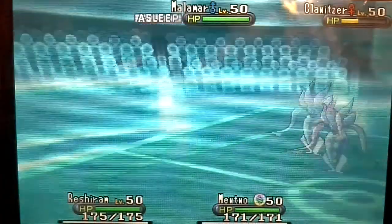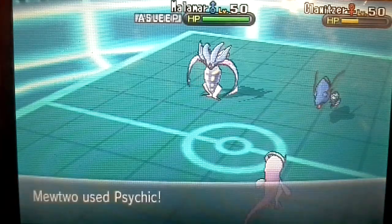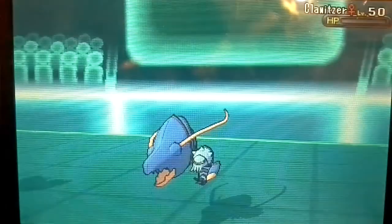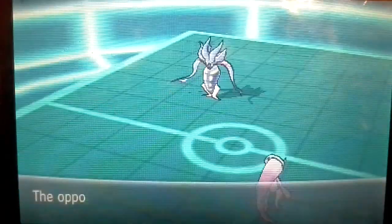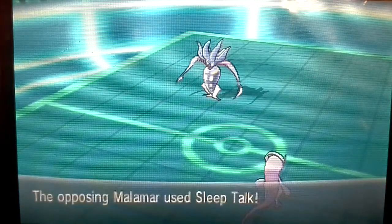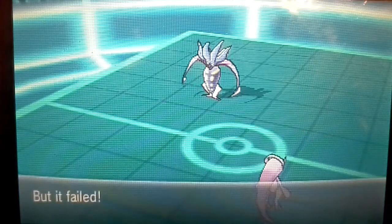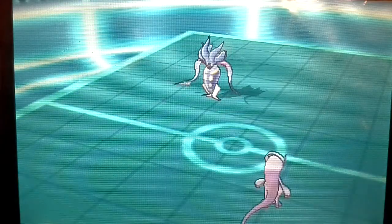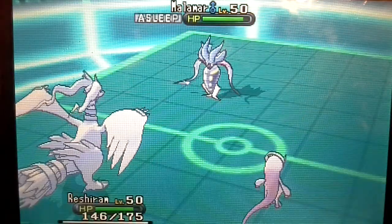I'm going to go for Fly, because I know the Dragon Pulse — I do not want Reshiram to die. Because if he does, then Mewtwo will be alone and die fast. I'm going to get rid of Klautzer because it's going to be my only threat, since Malamar is still asleep. It's going to go for Sleep Talk, but it fails and uses Rest. So I'm going to go for Fly. Malamar doesn't do much, but it does have Rocky Helmet — interesting.